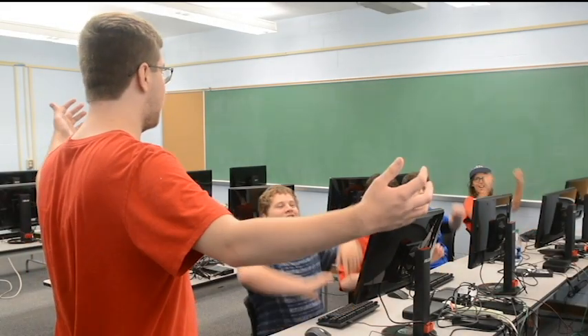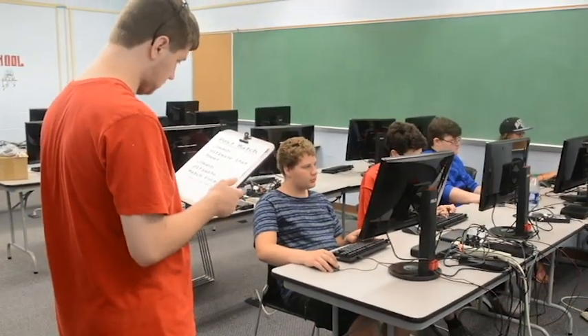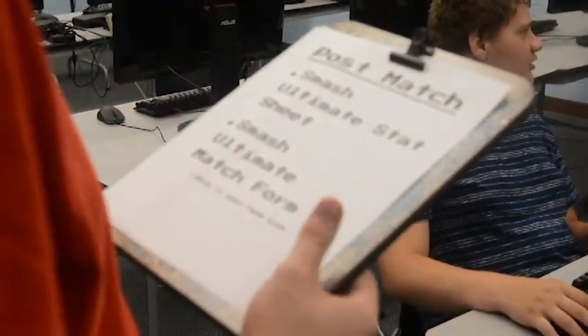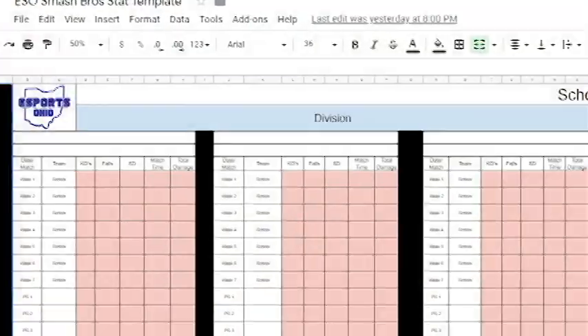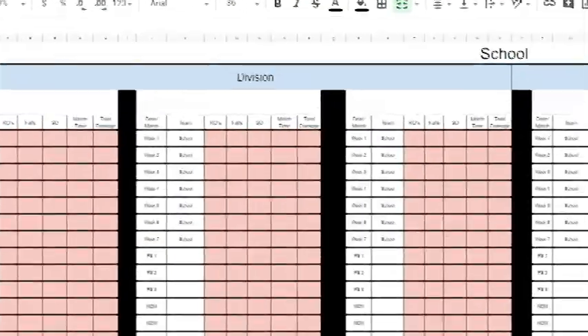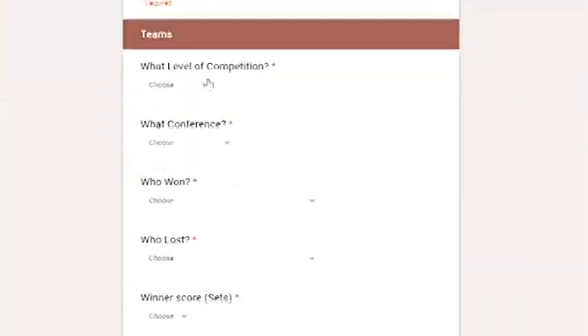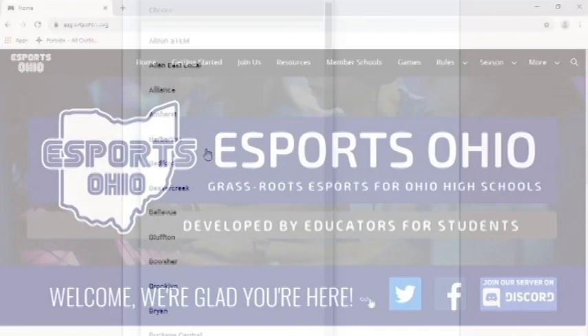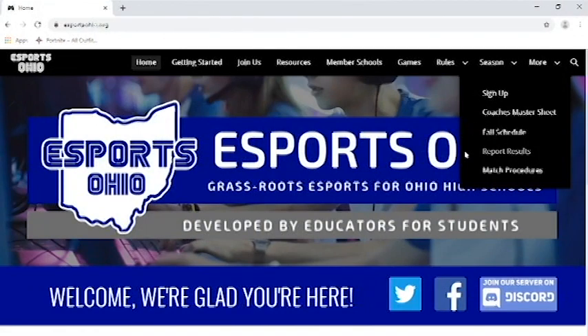Once the match is finished and all documentation of the games has been completed, coaches should enter their players' statistics in the Smash Ultimate stat sheet for their conference, and the coach of the winning team should then enter the game details into the Smash Ultimate form. The Smash Ultimate stat sheet is a spreadsheet that will be shared to coaches on Google Drive. The Smash Ultimate form is a short questionnaire that details the outcome of a match.